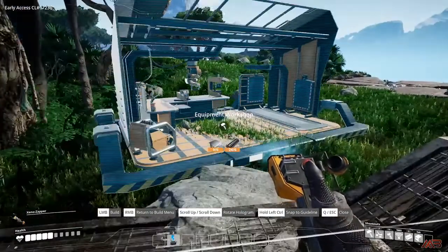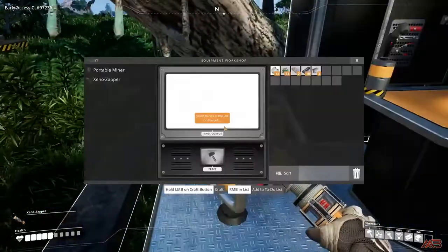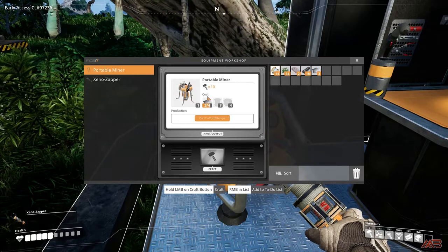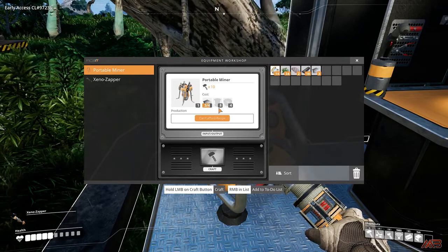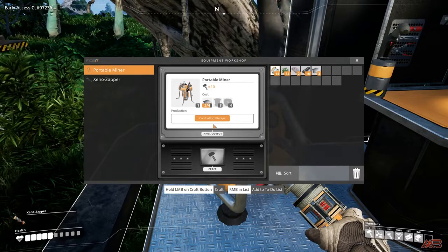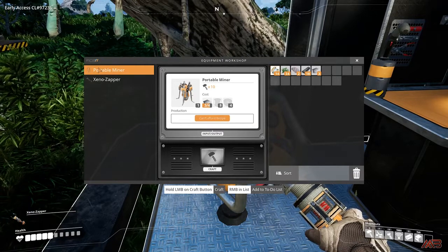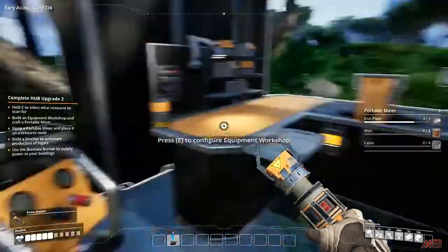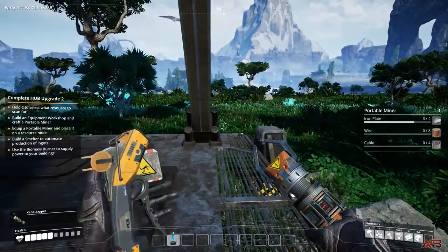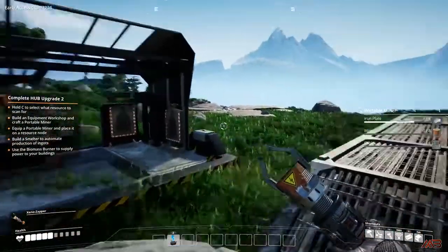Now that we are done with that upgrade, we can build an equipment workstation. This allows us to build equipment and additional tools, with the first being a portable miner — so we no longer need to mine by hand. This requires wire and cable, which are made using copper ore nodes as a resource. I've added the portable miner to a to-do list which will always be on screen as a reminder. Now we are scanning for copper, and the copper node is not too far away.